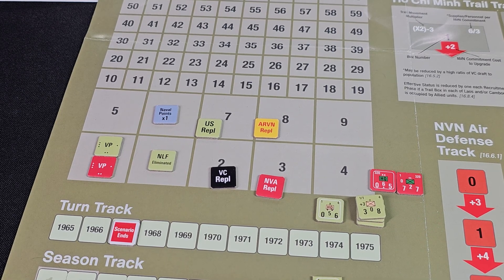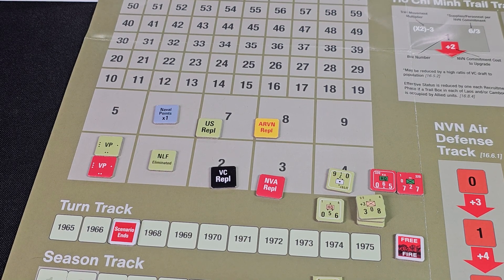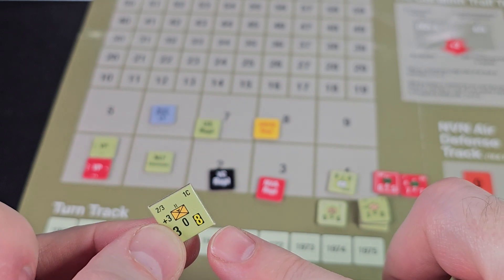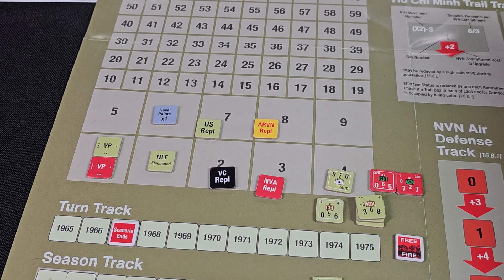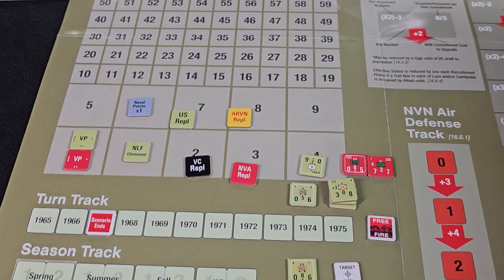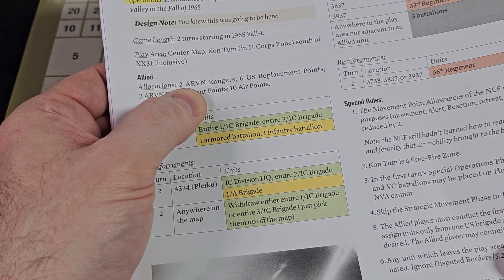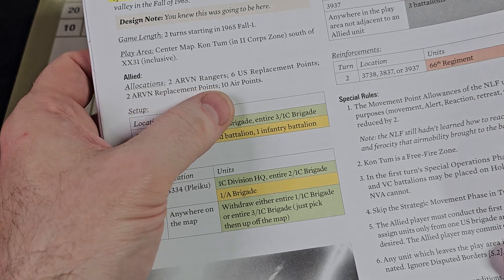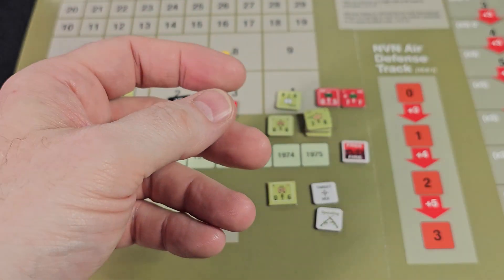Let's get all our stuff out here. We'll name this a free fire zone and get some artillery out there. I was going to use the 1st Cav to show air mobile — the yellow is going to be air mobile capable. Sometimes a scenario will tell you how many ARVN Rangers you get. If it's an operational scenario, not the campaign with the seasonal interface, it'll tell you how many Rangers you get. We'd have two ARVN Rangers in those boxes as the allocation.